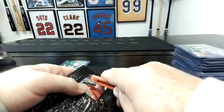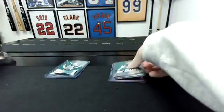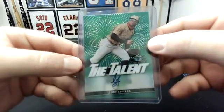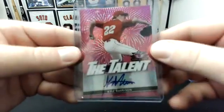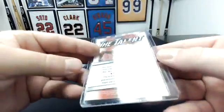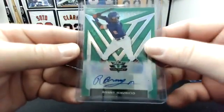Last pack. A green Leody Tavares — that's going to be to 99. A pink Kyle Harrison — that's to 15. And last card — a green, second hit for him — Ronnie Mauricio, that is to 99.